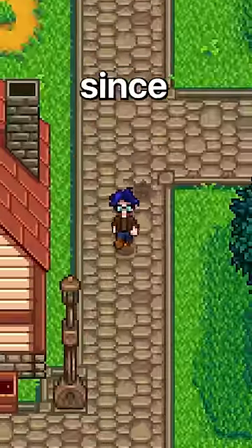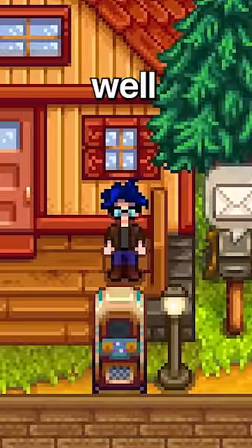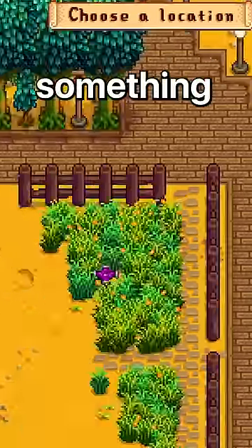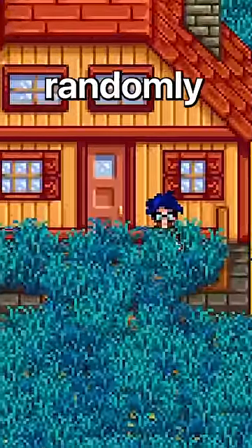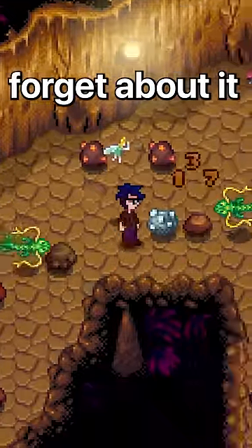You know how ever since Stardew Valley came out, your farmhouse was in the top right of the farm? Well, not anymore. You can now go to Robin and move the location of your farmhouse. This is something many people never thought was possible, so if you've ever wanted to move your farmhouse to the center of your farm, you can do that now, so don't forget about it.